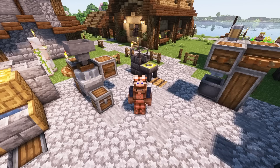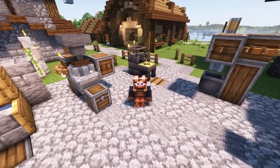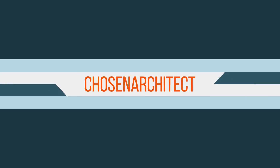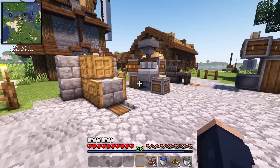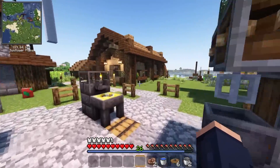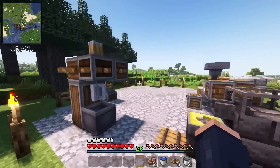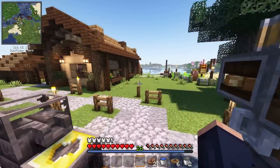Hey guys and welcome back. This is Chosen Architect and today we're jumping back to some more Create Astral. Hopefully you guys are ready. We just left off last episode getting all these machines set up, these miniature contraptions, and also getting some wood and rubber so we can get ourselves some belts. Today we get access to belts plus we're going to be doing several other cool things.